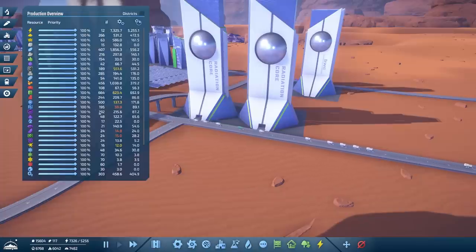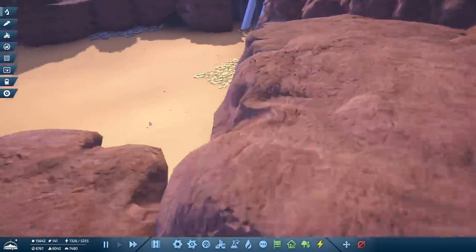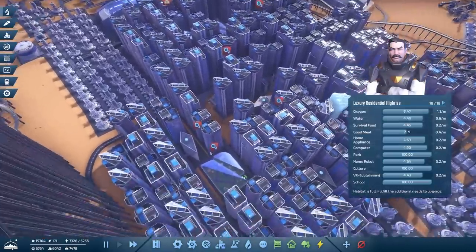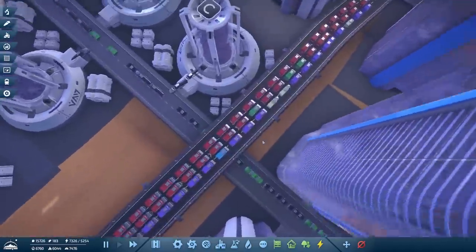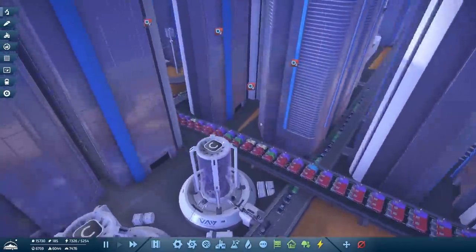We've just got to do the same for some other resources like neural processors, uridium, and holo displays, and then we'll have a very efficient colony. Wait — there's no oxygen being delivered. No oxygen! Oh no — the traffic problems are back. Why is it gridlocked?